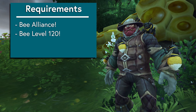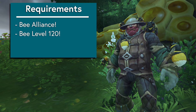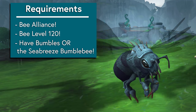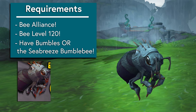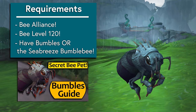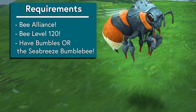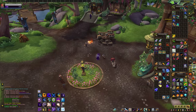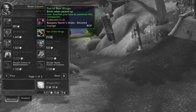Second, you must be level 120 — the intro event won't trigger below that, I tried. And third, you must have either the Bumbles pet OR the Seabreeze Bumblebee will also do. I have a guide linked below on how to get Bumbles, but it will take a minimum of 7 days. The Seabreeze Bumblebee is easier to just grab — it's off the Storm's Wake rep vendor at Revered for 250 Polished Pet Charms. It's also cageable, so check the Auction House.